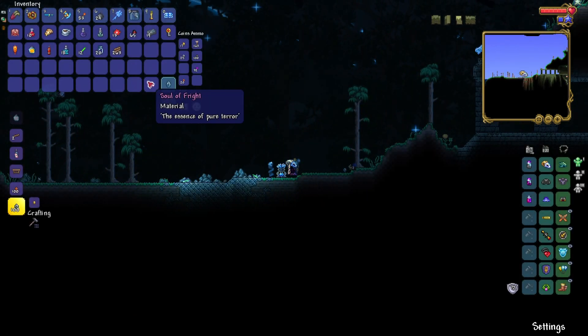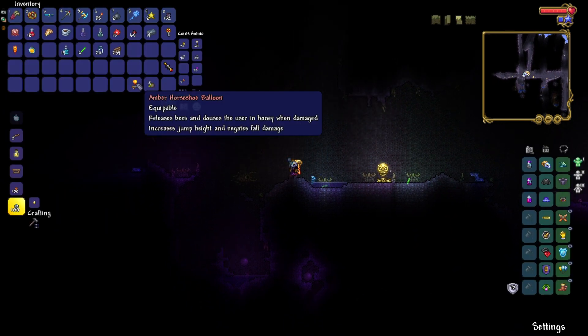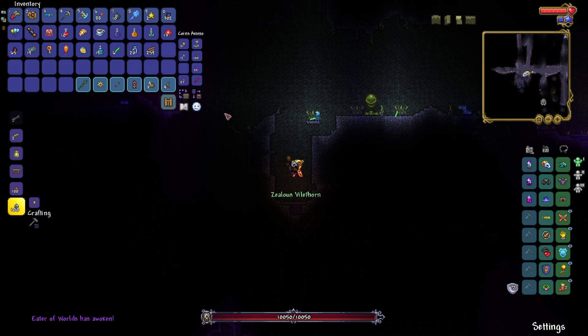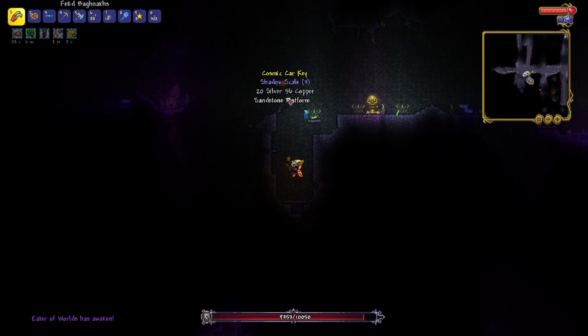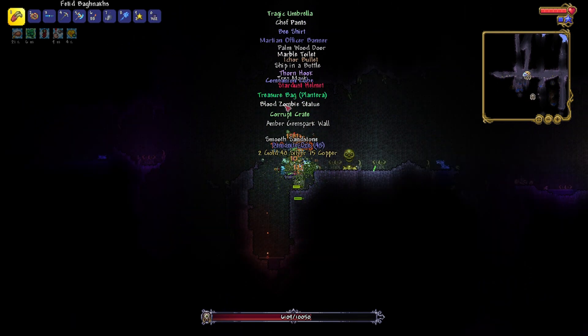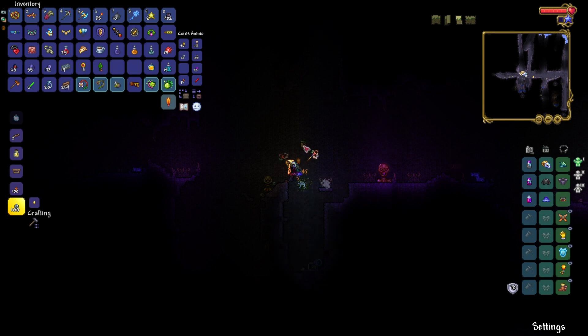Another monolith, AKA a giant light source. Amber horseshoe balloon — it can release bees. Wait, this item is really overpowered. Now let's beat the Eater of Worlds. Its segments are dropping loot as well — this is great, with this I can get so many items. And I got almost all maxed out loot. What is up with my luck, dude?